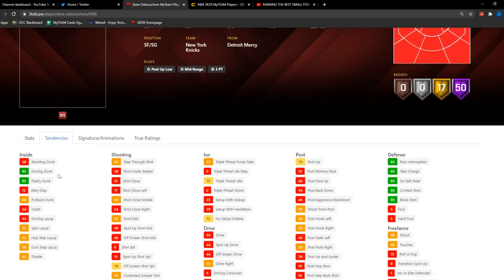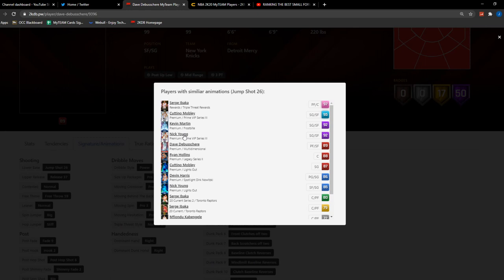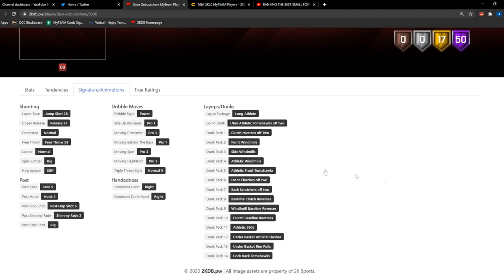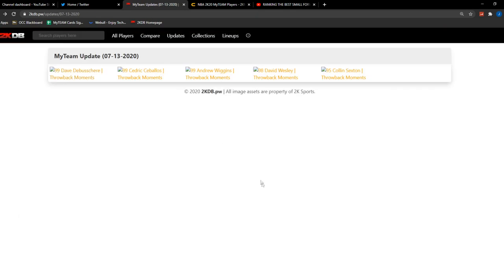He has good dunking tendencies as well. For signature animations, he's got Jump Shot 26 — the Nick Young jump shot, same as Kevin Martin and Cuttino Mobley. I absolutely love that jump shot, it's gonna be awesome. He has the Power Dribble style, Pro One, Size Up, Pro Three, Moving Cross, and a Long Athlete layup package with awesome dunking animations. Overall, this Dave DeBusschere card is probably the best we've gotten today — good dribbling animations, good dunking, a pretty nice jump shot, and juiced-up stats.